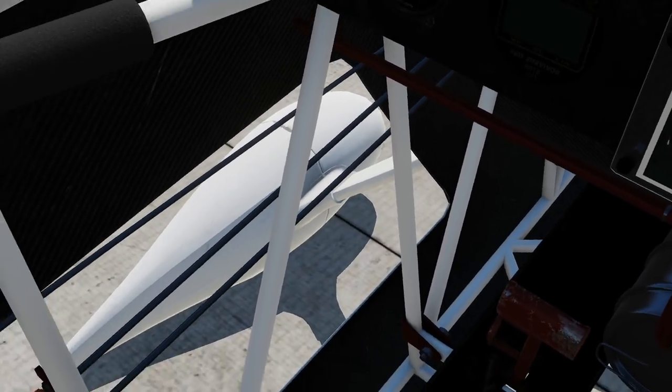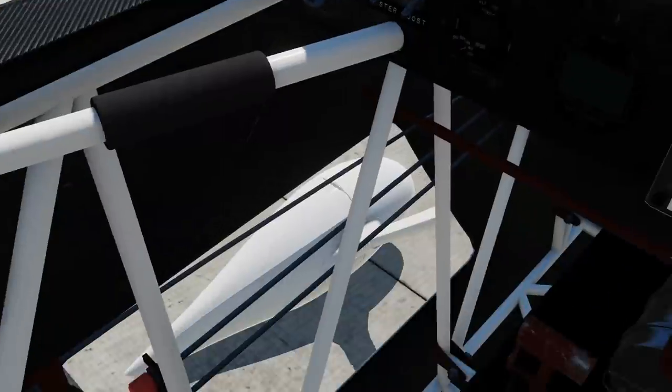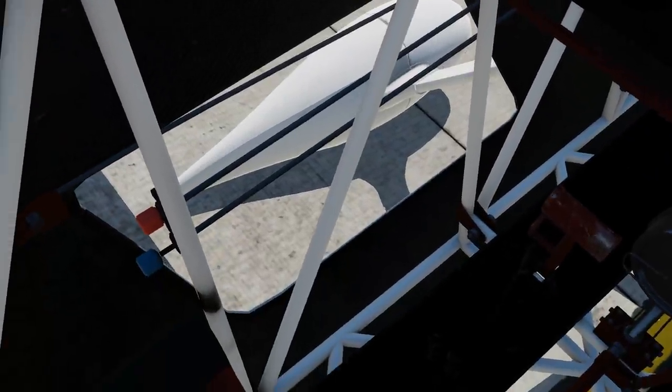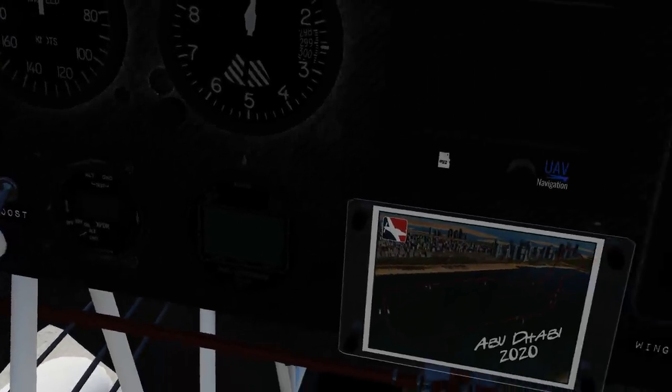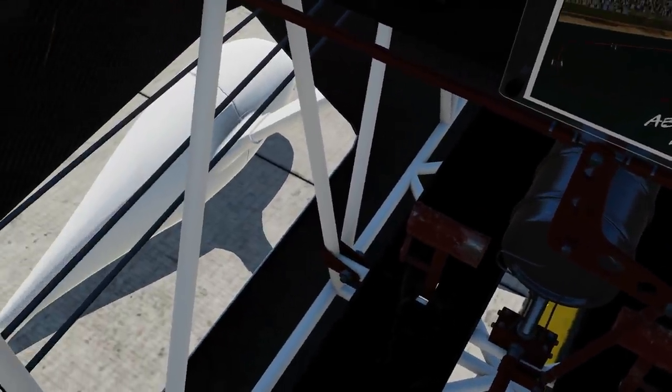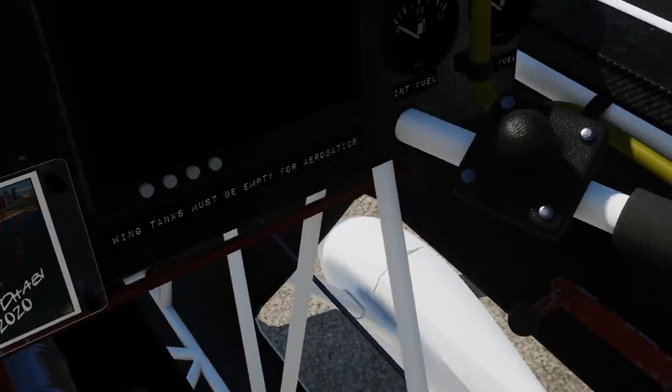It reminds me of when I used to look at the races - I forgot the name of the race now - but the one where they have Mustangs in the desert and how bespoke each Mustang is. There's very little actual Mustang left in there. I'm just looking around the cockpit so the viewers can see everything that's in the cockpit - everything is nicely, highly modelled.